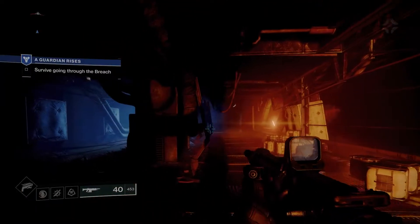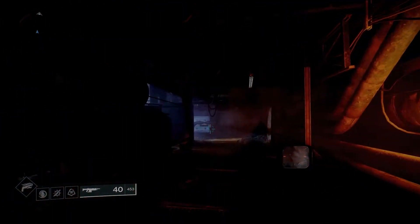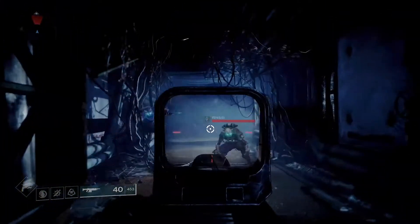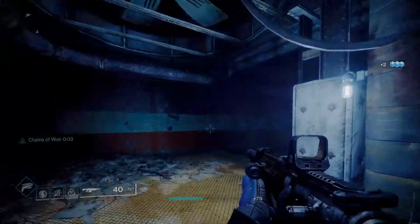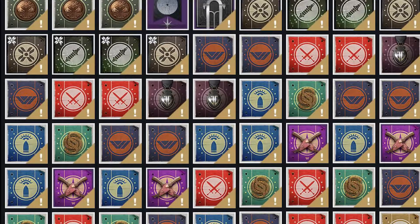At the start of the game, you'll have a few to choose from, but as you progress you'll unlock more and more different armor mods, anywhere from better target acquisition, faster reload, faster grenade regeneration, etc. All these mods require Glimmer to be applied to your armor. And you also need Glimmer to purchase bounties. It seems like that's all we do in Destiny.